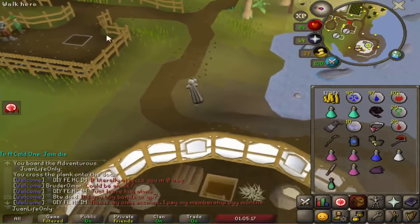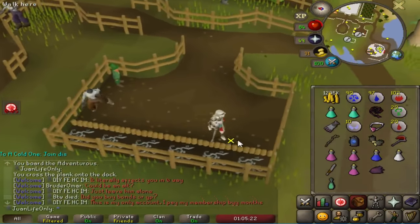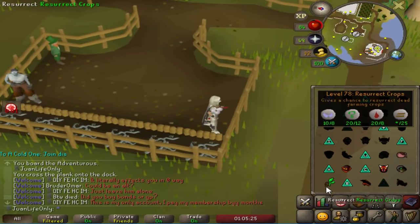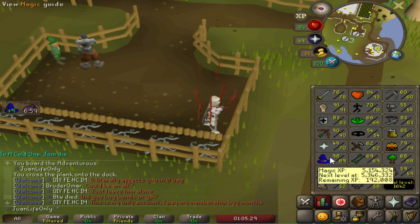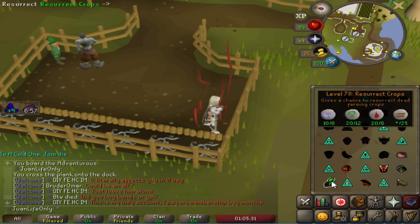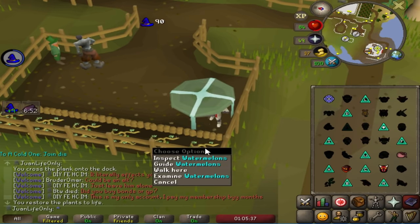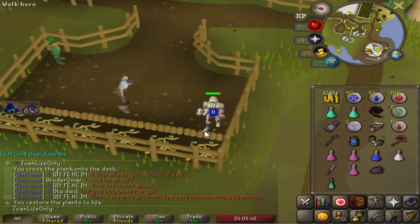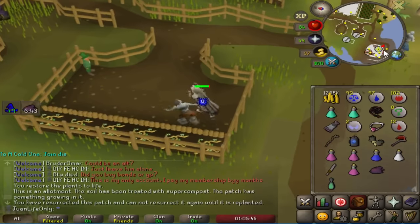Unfortunately my watermelon died and I don't have any seeds — I was too busy doing the other stuff for the diaries. But I got the Resurrect Crops spell and I'm going to use the Imbued Heart at 98 or 99 for about a 75% chance to resurrect it. RNG's with us tonight boys — it worked! I'm going to make sure I check back on it in about 10 minutes.